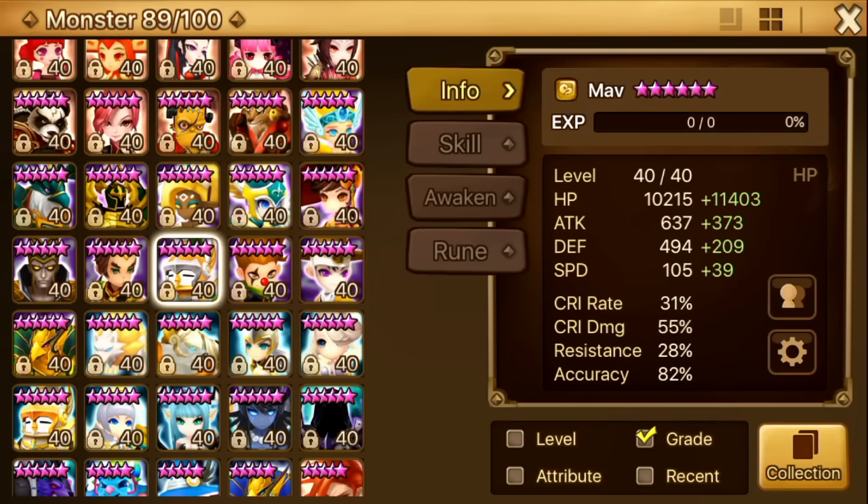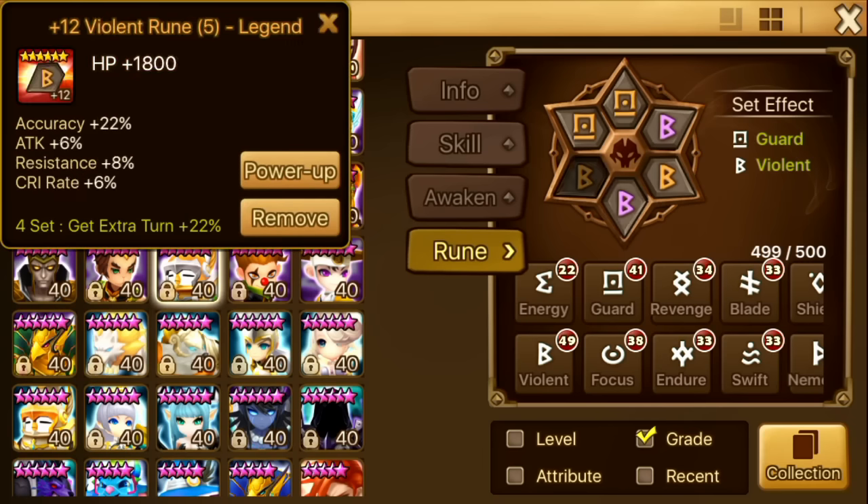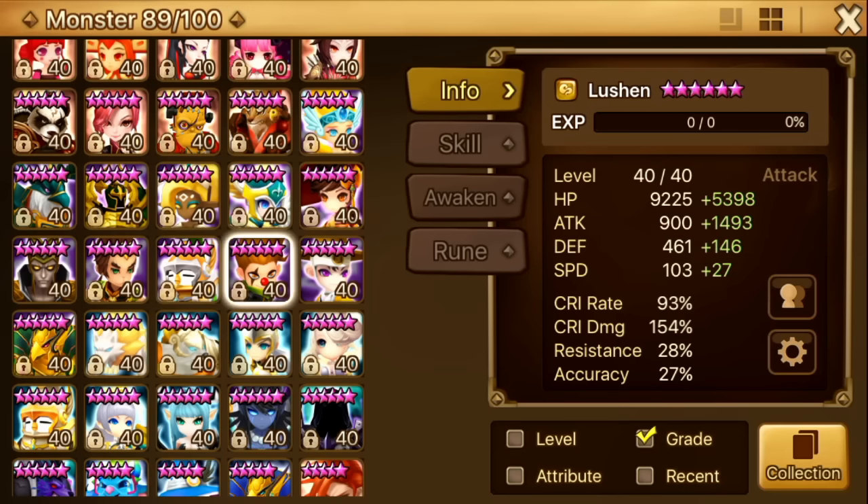Next up is Mav. I didn't really care about his runes as long as he can survive. He can survive up to TOA Hard 70 — I never tried him past 70 so I don't really know. He's on speed, HP, HP. None of these runes are maxed — his slot 2 is like plus 10. But he still works, so until he stops working I'll just leave his runes like that. He's the last mover on my team, which is good because I want him to refresh everyone's cooldowns. He has a lot of accuracy for some reason.